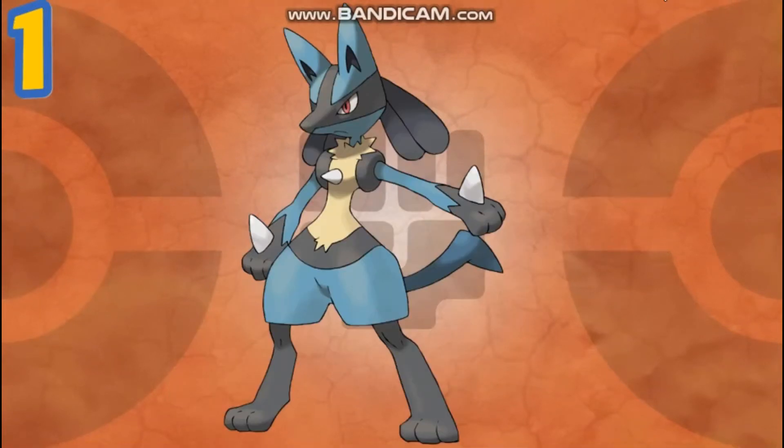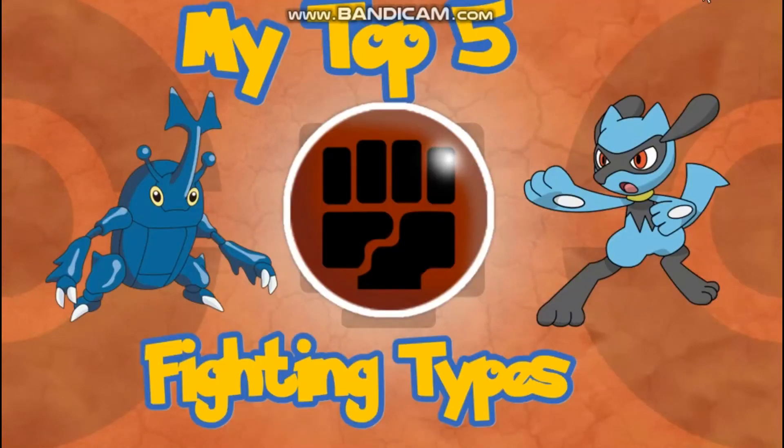Number one is Lucario, because Lucario is so cool. I've used it on pretty much every team. I used a Mega in my adventure team in Brick Bronze. I've used it so many times and I don't think I've used it in PvP actually, but I really need to because it's really powerful. I love its design — the shiny form is not really my favorite, but it's not that bad. That is why I like Lucario, and that is my top five favorite fighting-type Pokémon.